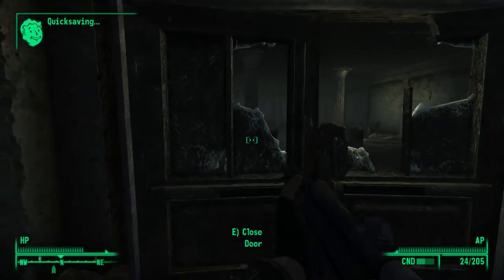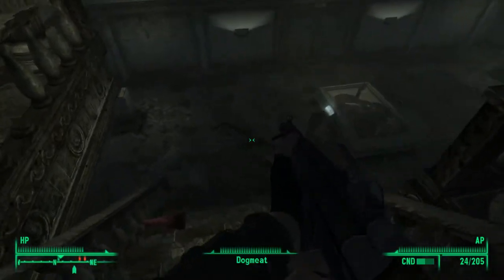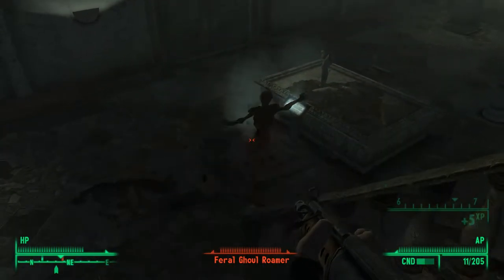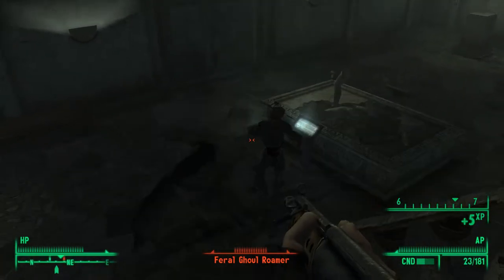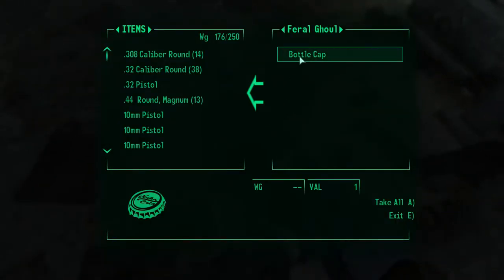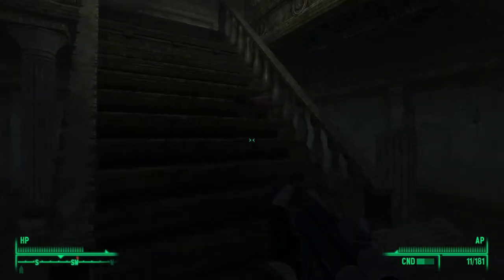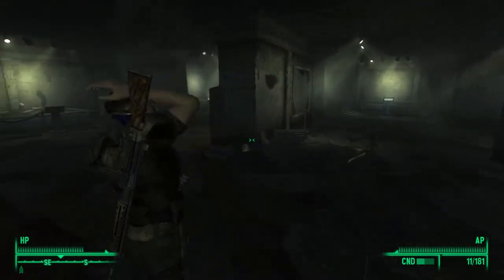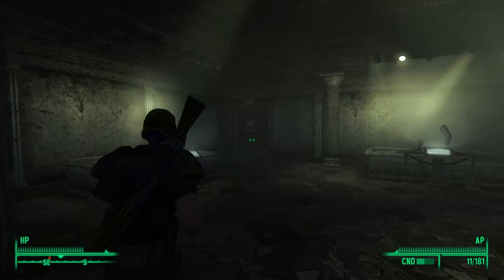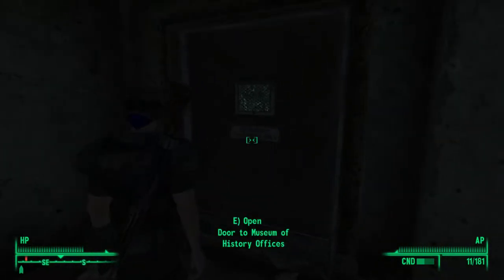You might want to quicksave a couple of times if you're low on health, but there's going to be some down here. You can search for corpses and read some of the plates here, but what we're looking for is Lincoln's Repeater. So you want to head straight towards this door once you've killed the ghouls, using the museum offices.